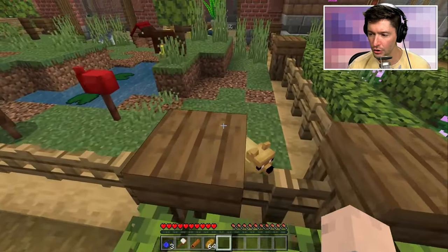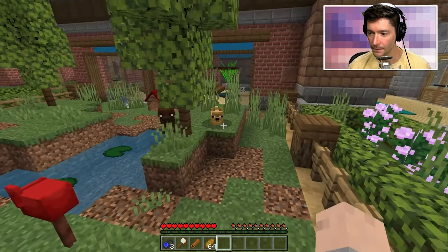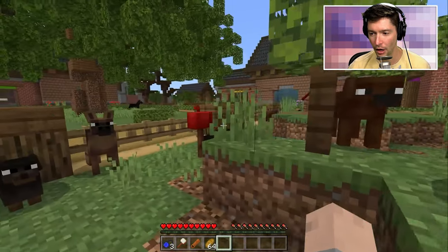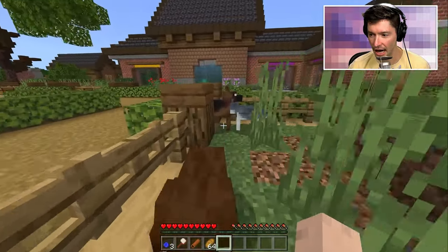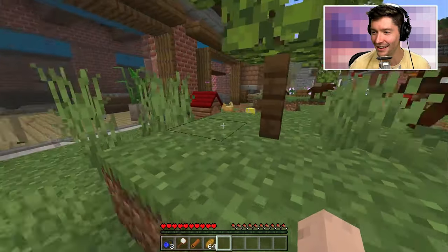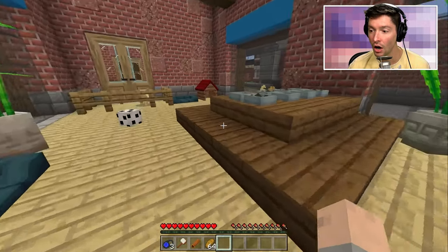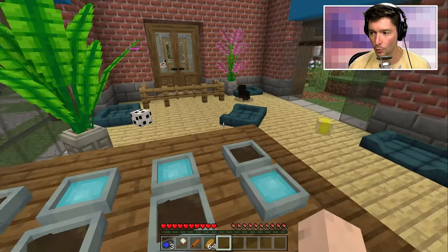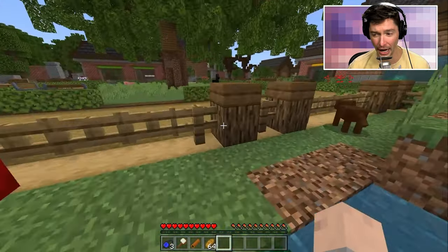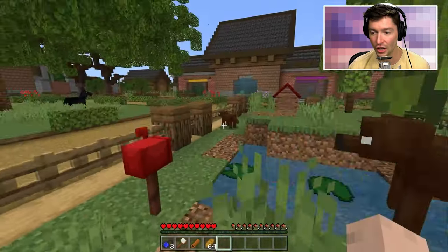Oh my gosh, here are the dogs. Do you get different breeds of dogs? That's like a little dachshund. Is this a little Shiba Inu? What on earth is that little tail? That is giving like Pomeranian up in here. Is that a husky? You're just a brown dog. Oh my gosh, I have a little dog. Treats, toys. Here are the dog beds. Dog bowls. We got some food. We got some water. Dogs are a solid choice for the first animal.